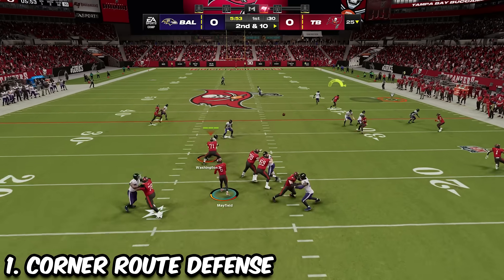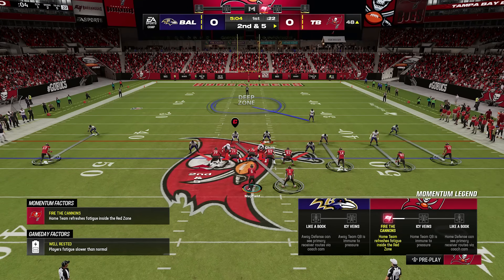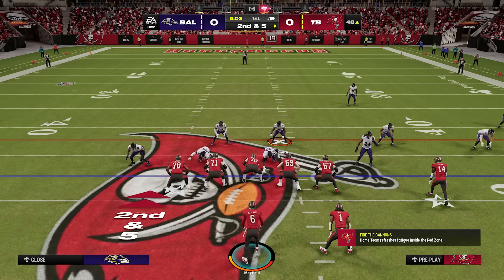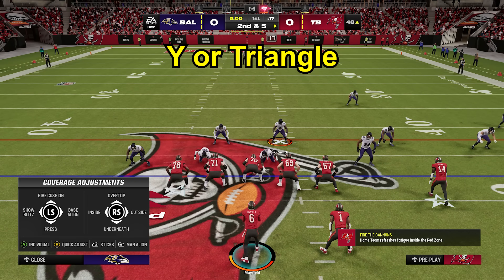If you're playing someone that is spamming a corner route over and over, there's a simple adjustment to stop this. You want to call a man defense and make sure the defense isn't pressed, because you don't want to get quickly beat off the line. All you simply have to do is shade your defense to the outside by pressing the triangle button.